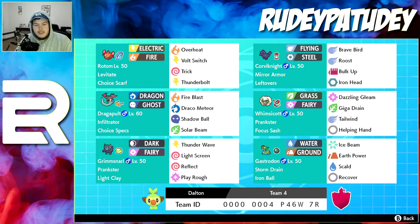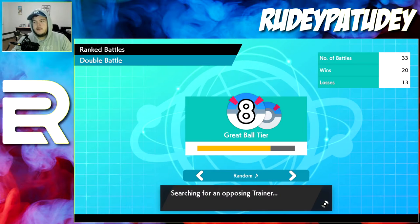Down below you'll see the team ID and the new overlay I made — the gameplay window is a little bigger than before. My record right now is 20 and 13. I need to play more often, but I practice a lot on Showdown when I don't want to record because it's much faster.